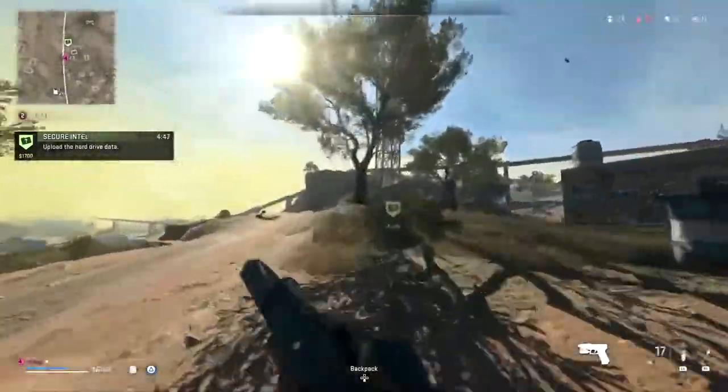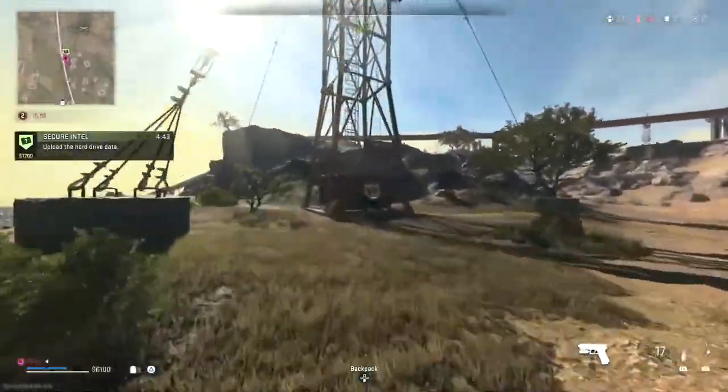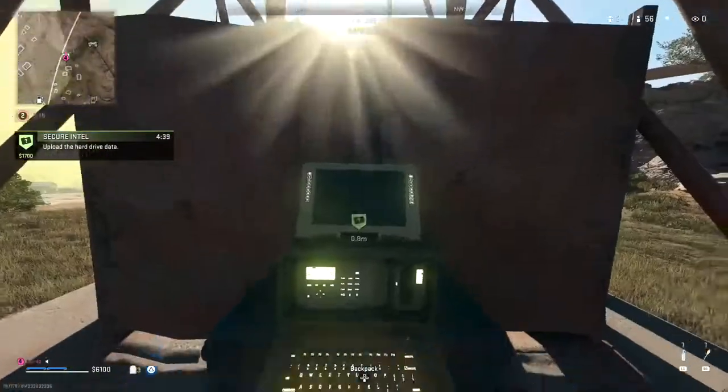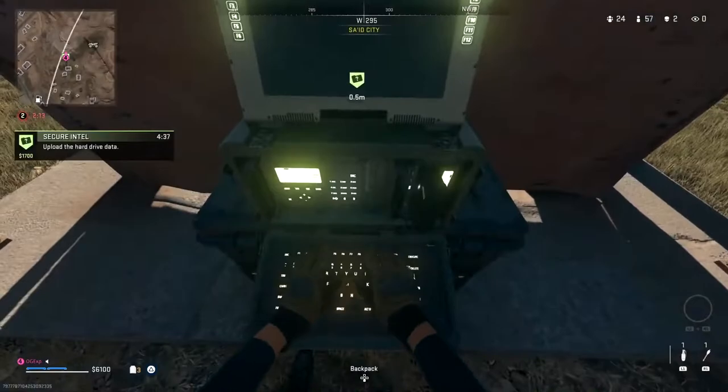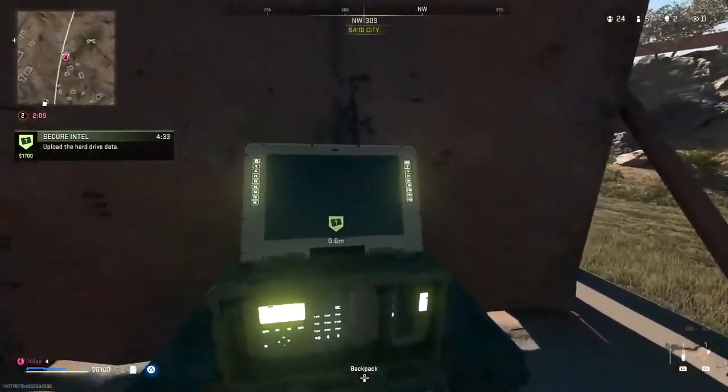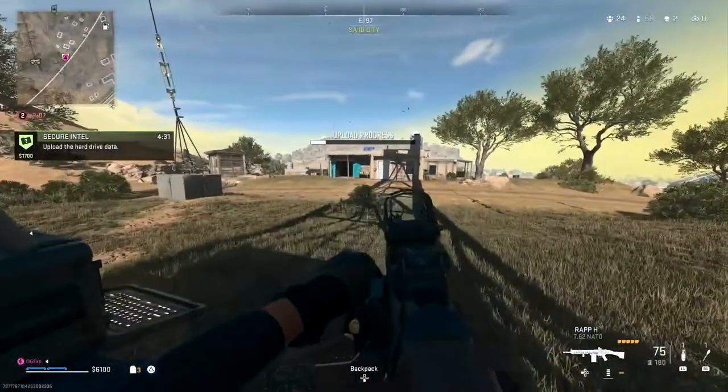Simply walk up to it and do the begin upload, then you just have to stand around this machine for about 5 to 10 seconds. Once you've done that you will be getting a whole load of XP and it will pop up on your screen just after it says completed the contract.